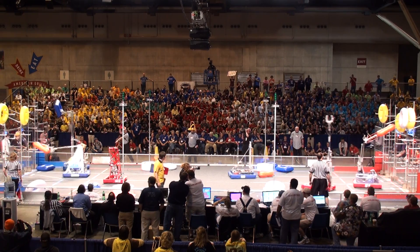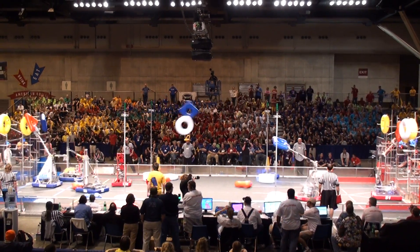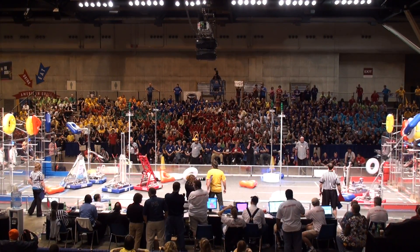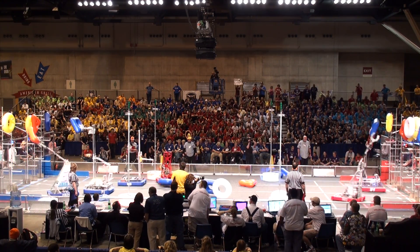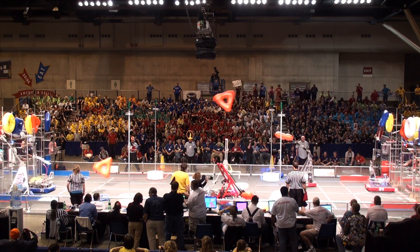Their alliance partner, Team 71. 71 forces Team Hammond out. Down inside the Red Zone, Team 987 looks to complete a first logo. They've done so, doubling the point value of all the pegs on that row.